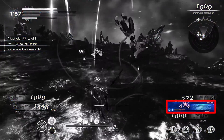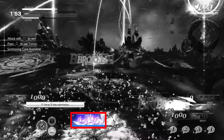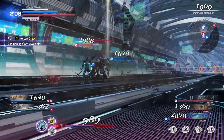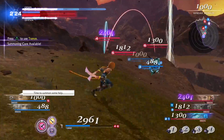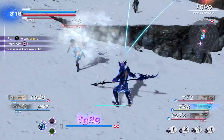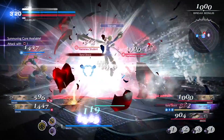Bravery attacks decrease your opponent's bravery while increasing your own by the same amount. Receiving a bravery attack will in turn reduce your bravery. These attacks are important because the higher your bravery rises, the more powerful your HP attacks become. When your bravery is higher than your opponent's HP, they can be incapacitated with an HP attack.